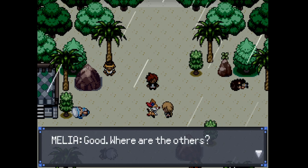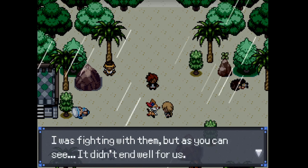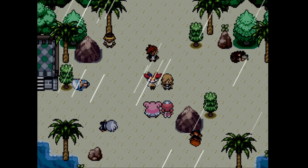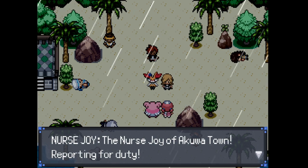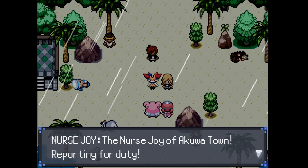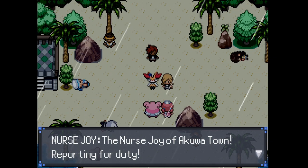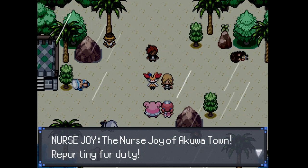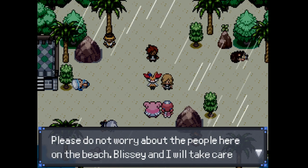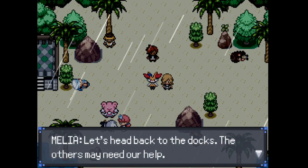[Game dialogue] "Perhaps the source must be destroyed for the rest to disappear — but is the source even here?" Braxton says he's fine now. Valerie went to defend the Shore Ranger Center a while ago and hasn't been heard from. Arrow and the player head to find her. Nurse Joy of Akua Town arrives: "Wherever there's sadness, Joy is right around the corner. Please do not worry about the people on the beach — Blissey and I will take care of this." "Thank you so much, Nurse Joy." "Let's head back to the docks — the others may need our help."